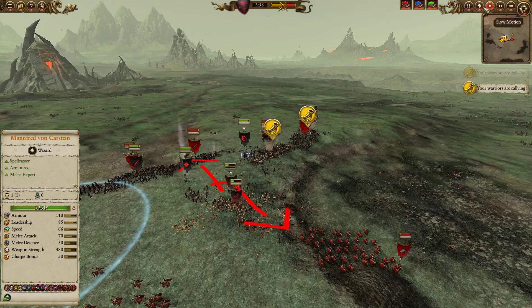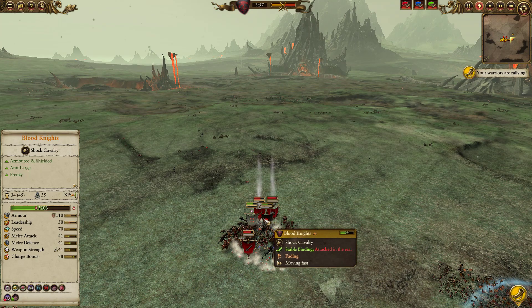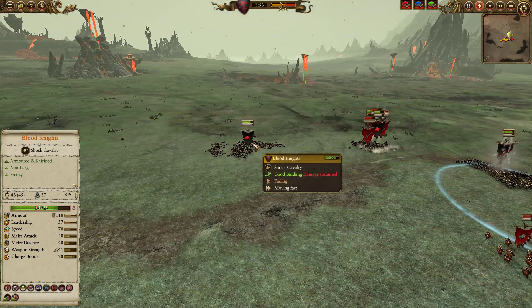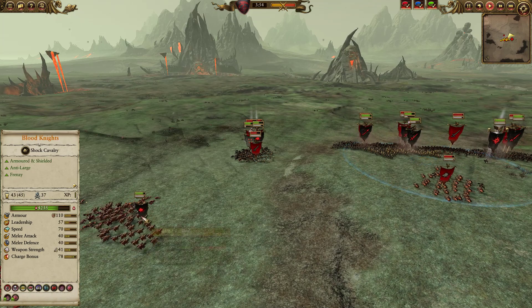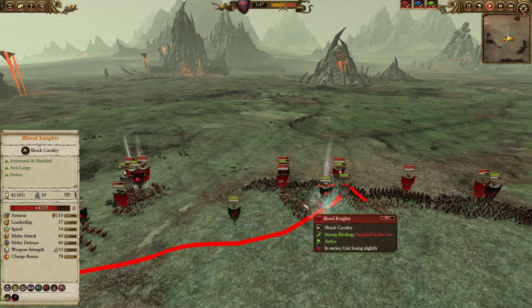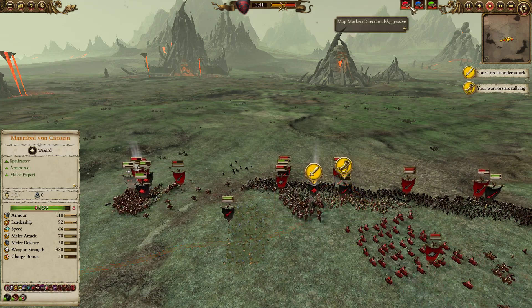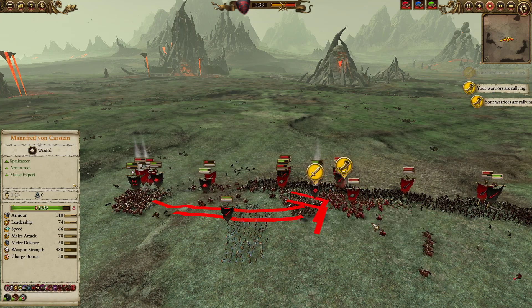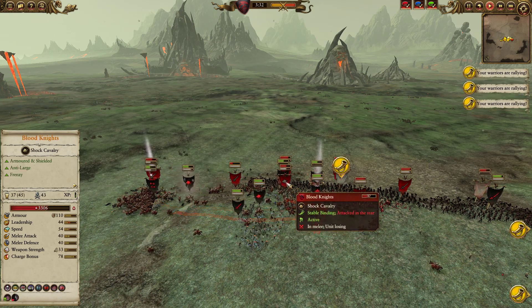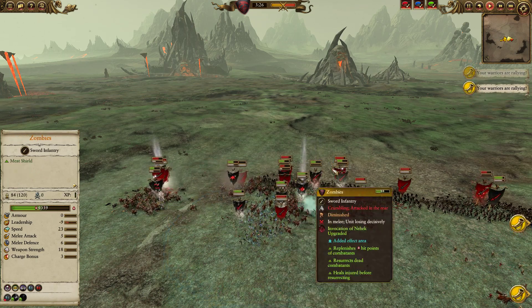I've noticed a bit of a pickle here. His heroes are being tied down and bogged down, despite the zombie summons — it's just not really enough. The Vampire of Death is getting taken into pound town. She did get quite a lot of kills with the Purple Sun, but most of those against cheap chaff. These Blood Knights, for the loss of only two knights, managed to successfully eradicate that entire unit of Black Knights, and now they are swinging around to start delivering some nasty charges.